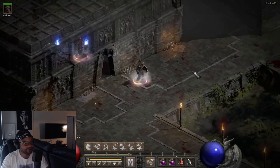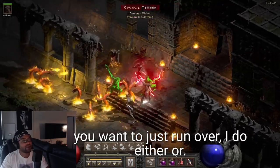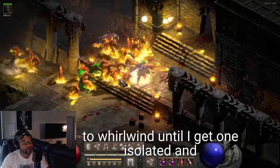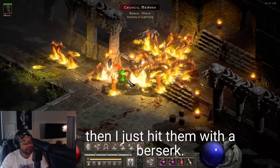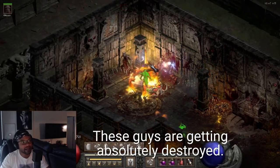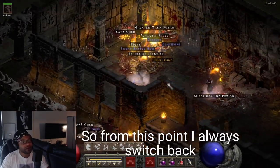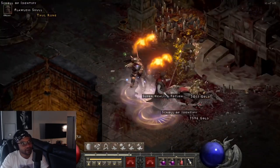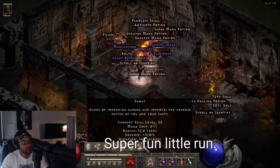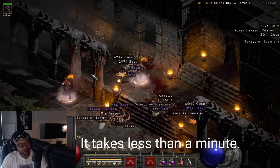Pick your poison - if you want to town portal, teleport, or just run over, I do either or. The move is to Whirlwind until I get one isolated and then just hit them with a War Cry. Compared to yesterday's video, this is a lot smoother - these guys are getting absolutely destroyed. From this point I always switch back to my Hotos and start working all the bodies. Super fun little run.